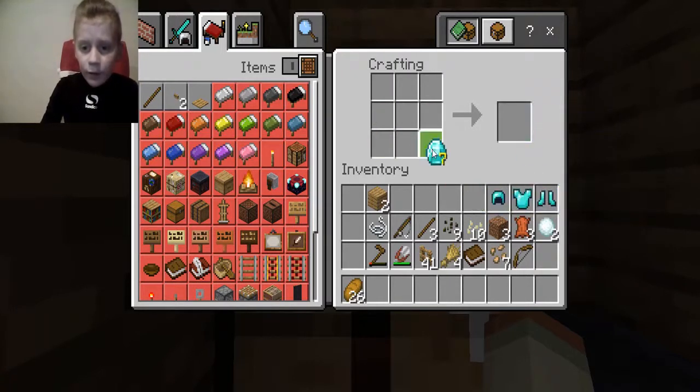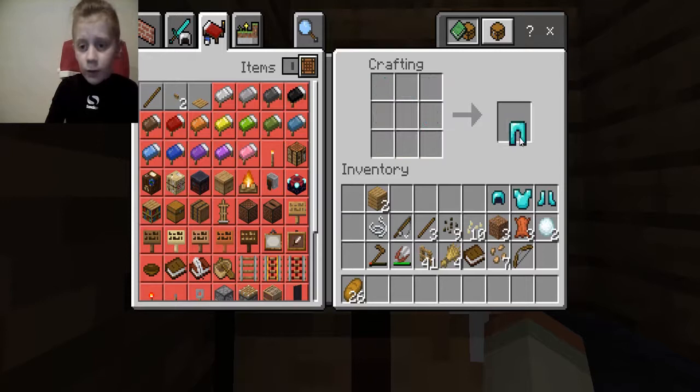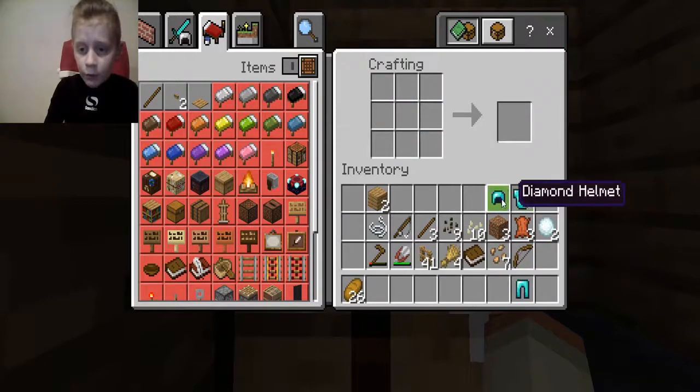And then to make the leggings, you need to put it all along here — so 3 up, 3 across, 3 down — leaving the 2 middle places empty. Then you put that in your inventory if you want to put it on.